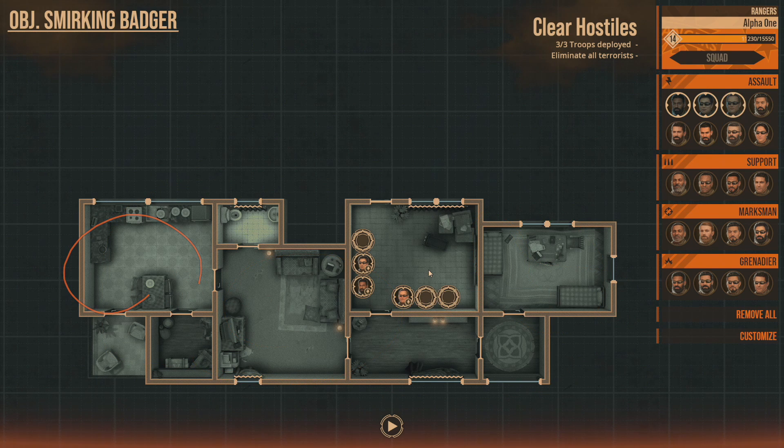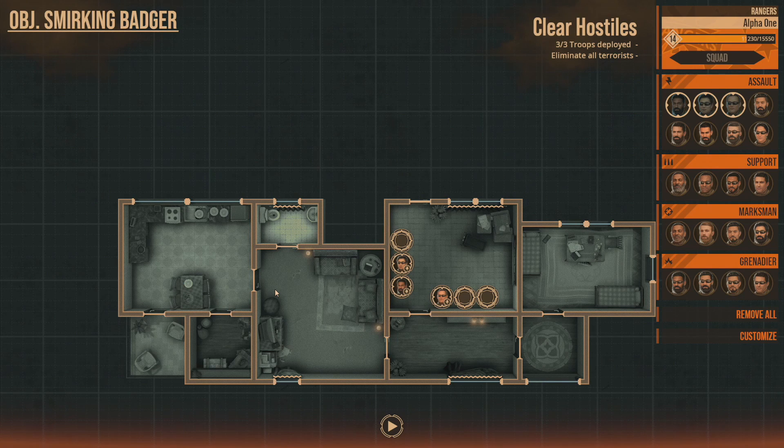We have an unknown number of hostiles. And because we are in a dwelling, we are going to go for all three assaulters. Clearing a house with an LMG — not a great thing to do. Pretty tough. And as far as marksman goes, look at your house, look at your apartment. Unless you live in a mansion, try and find the longest stretch of line of sight and honestly ask yourself how far of a shot are you really going to have to take in this dwelling?